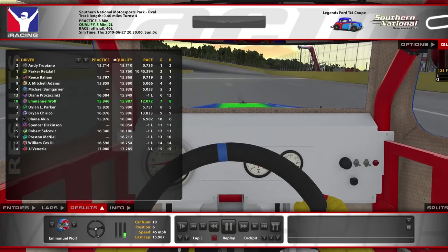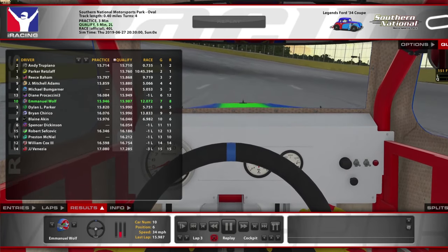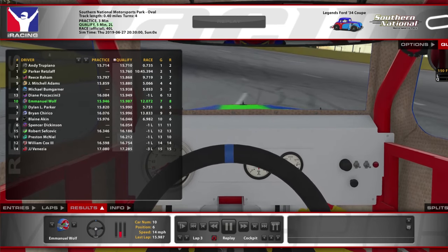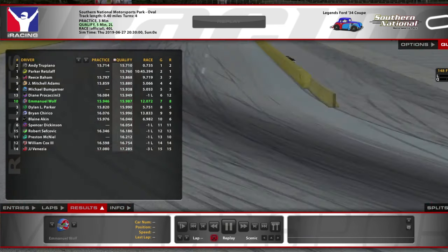I noticed in the Ignite series, the farther back is where the wrecks tend to happen. In most races I'll try and qualify in the back because the guys up front are too aggressive, but in the Ignite series so far it seems like the guys up front are really the guys who know what they're doing.